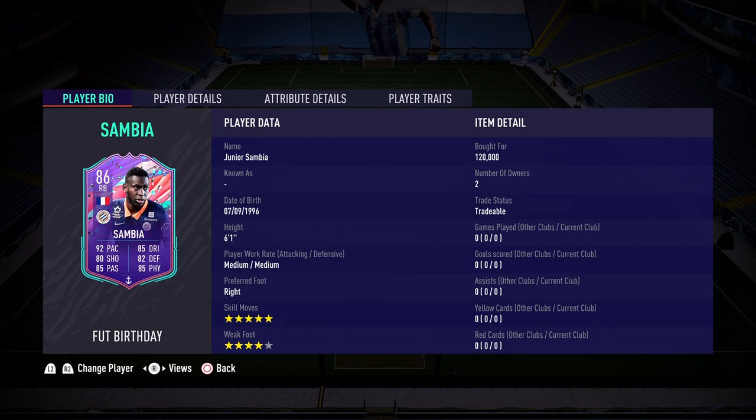Junior Zambia is honestly really cheap at 120,000 coins - you're getting a steal. Just look at that card, it is Club 80. Today we're going to be reviewing him at center mid and center back - those top two positions are where I want to play him. We know at right back he can definitely do the job, but this review is specifically for players that like to play their fullbacks in the midfield or at center back. Junior Zambia is a prime candidate for those positions - he's medium-medium, right footed.